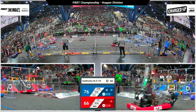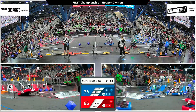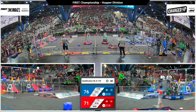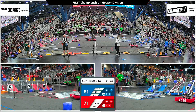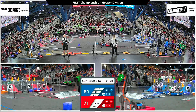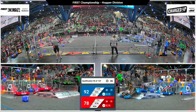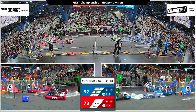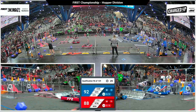50 seconds remaining in this match. Sprockets extending out, dropping down a cube on a high node. Their partner, Circuit Breakers, coming up behind them with another cube. 6-10 Crescent Coyotes scoring yet another link for the blue alliance — now they only need two more in order to get that sustainability bonus.